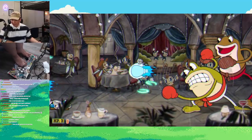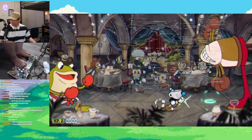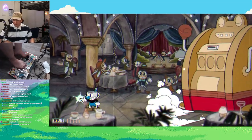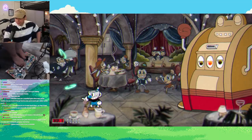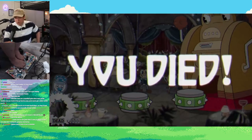Ribby and Croaks were up next, and they weren't too bad. The first and second phase were really easy — I was able to breeze through them pretty easily and make it to the third phase. The hardest part was the third phase because of all the moving around I had to do. I had to dodge the coins, parry the lever, and rely on which platforms I got, so it was up to a lot of RNG.